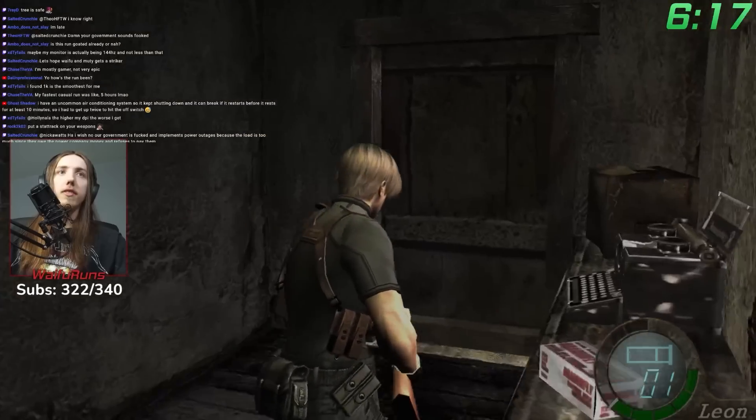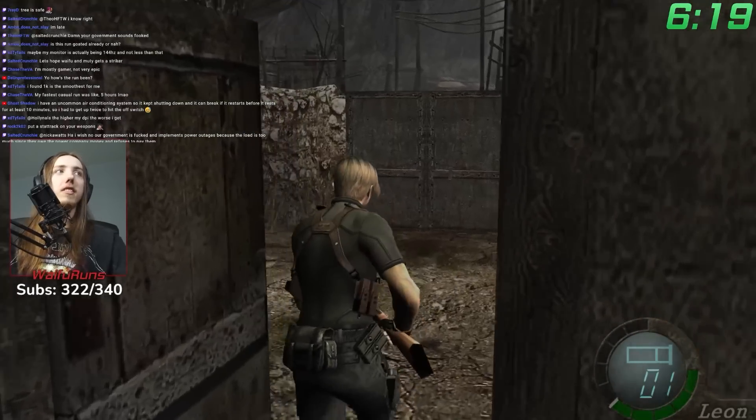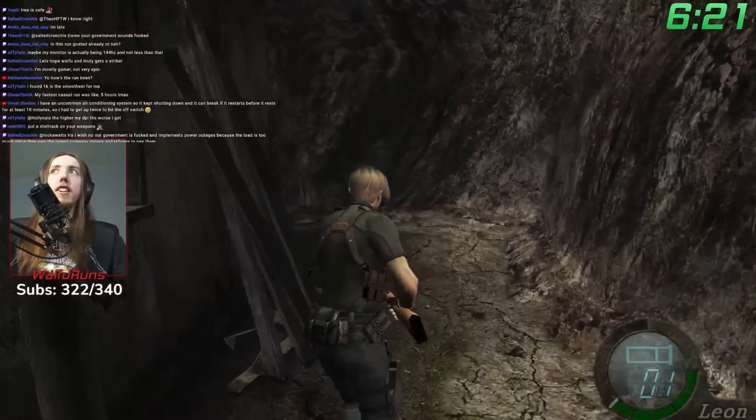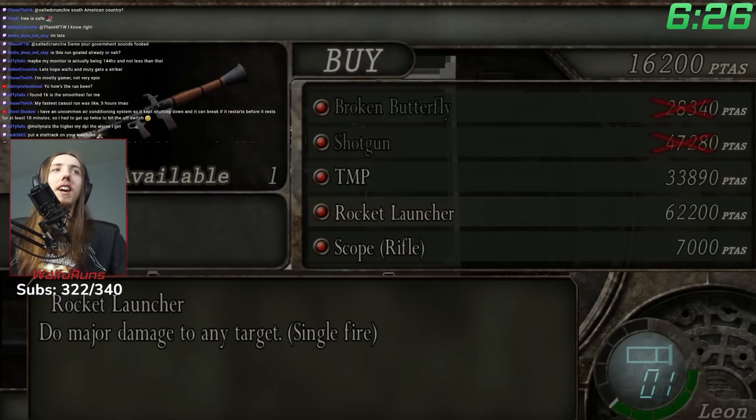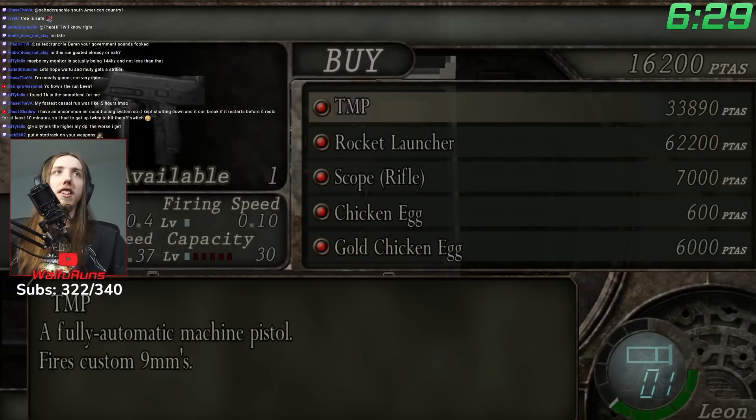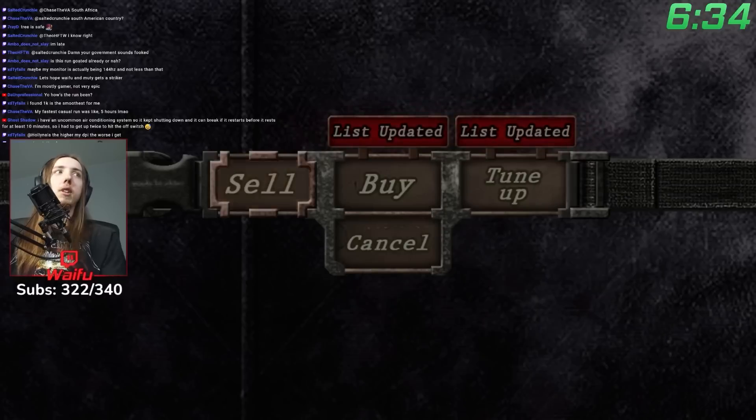Or you could get really lucky and it's only $800. This drastically changes the strategies for each run, making less viable options more viable, and others even less viable than normal. What's he got? Flash grenade? Rocket launcher? Oh my god, but it's $60,000. And TMP, but it's $30,000. We can work with this.